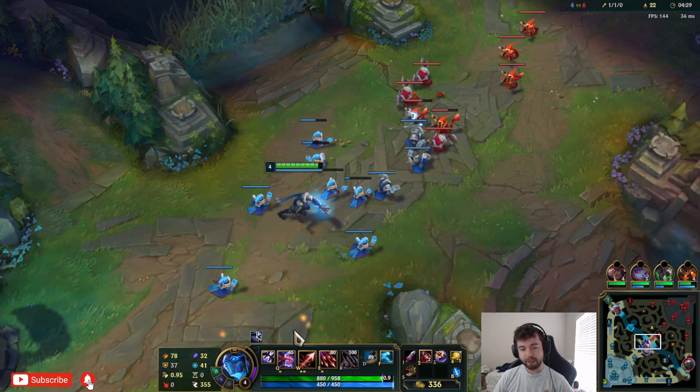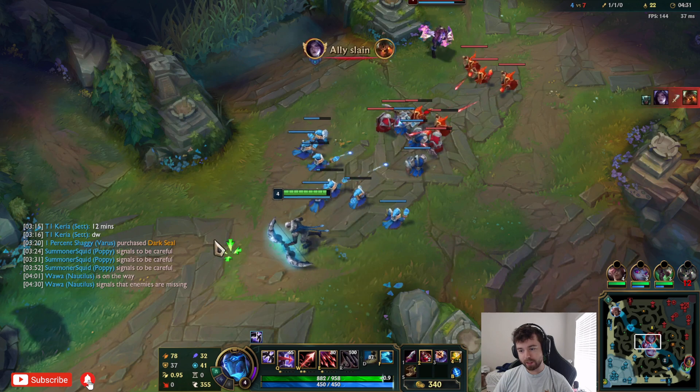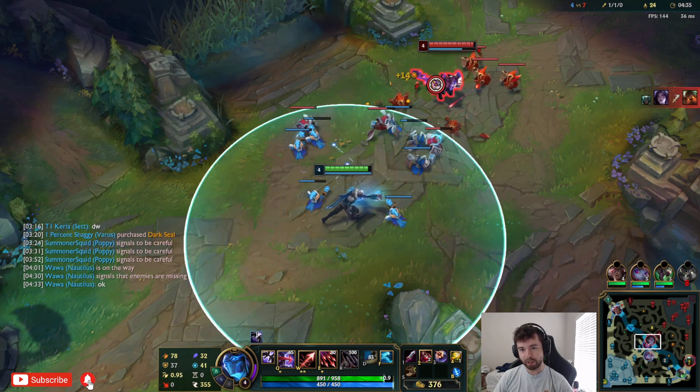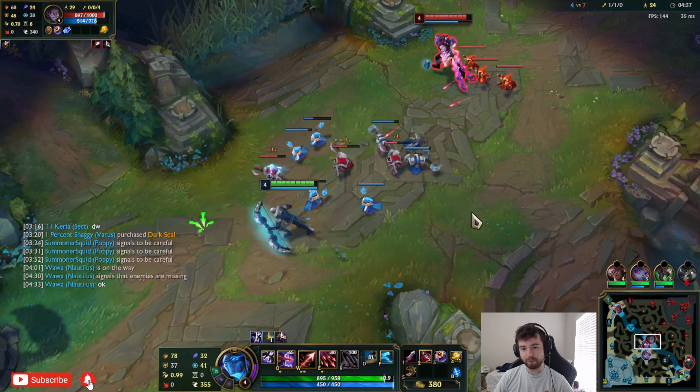Your W active makes it so your next Q does percent missing HP - so the lower people are, the more damage it deals. That helps out finishing people off as well.